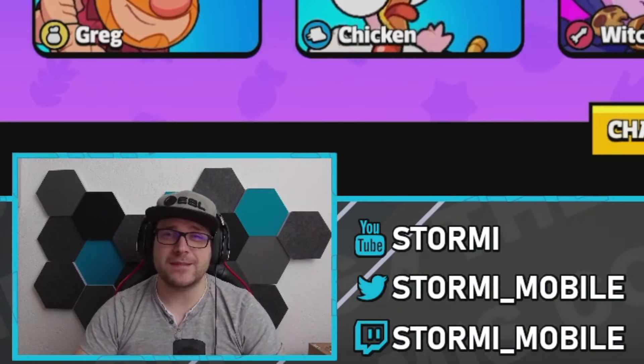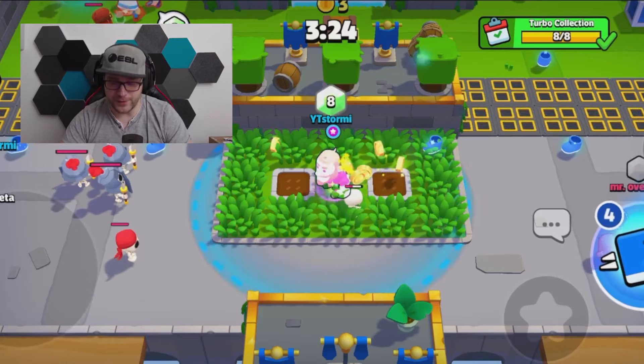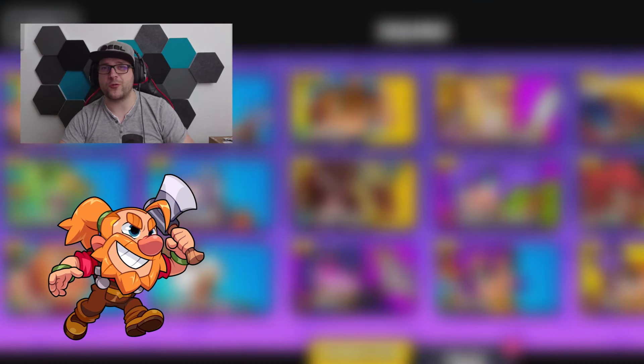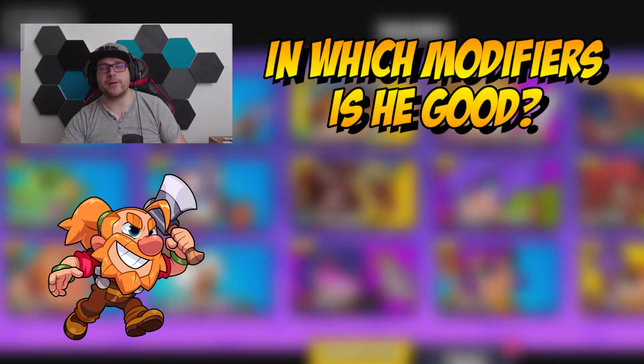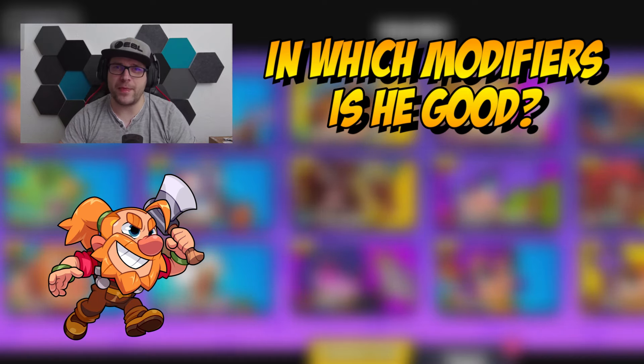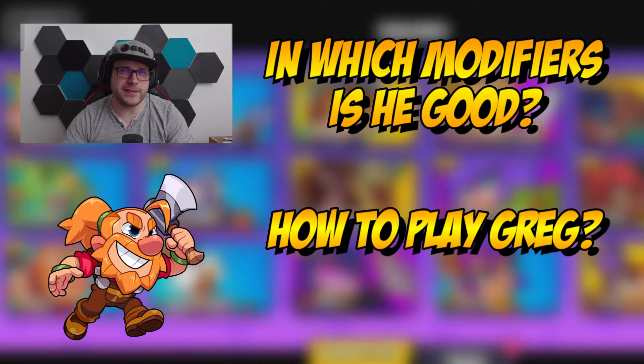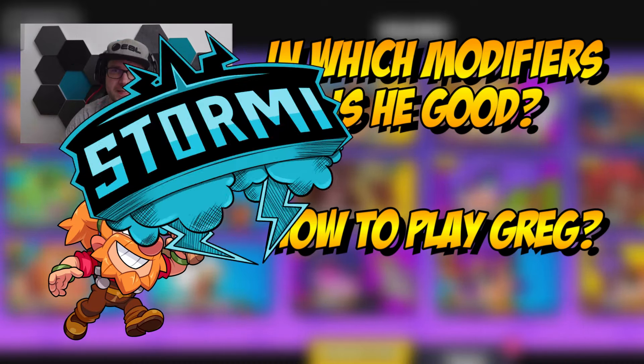Crack is a really nice supplier unit in Squad Busters. He can be used for chopping trees and converting loot out of them. In this video we want to check out Crack and I will tell you in which modifiers he can be used in a super good way and even outperforms other busters. So if you are curious how to play Crack and make the most out of him, definitely stay tuned and watch this video until the end.